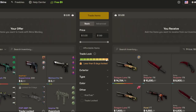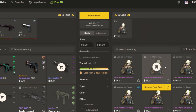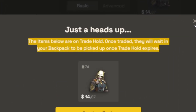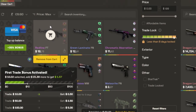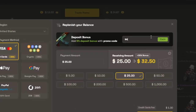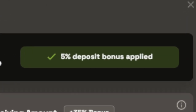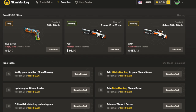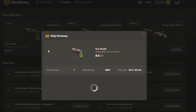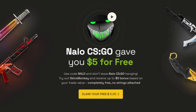This video is sponsored by SkinsMonkey. SkinsMonkey is a website where you can take all of the skins that you don't want anymore and upgrade them into something pretty cool. Even if the item that you trade for is on a trade hold, it'll be added to your SkinsMonkey backpack until it's ready to be withdrawn. When you use code NALO, there are actually two bonuses that you get on the site. The first one is an up to $5 bonus when trading skins, and the second one is an added 5% bonus when you're topping up your balance — and this is on top of the 30% bonus they already give you. Even if you don't have any skins to trade, SkinsMonkey has daily, weekly, and monthly giveaways you can enter completely for free with a variety of ways to gain more entries. So check out SkinsMonkey using my link in the description below for these extra bonuses.